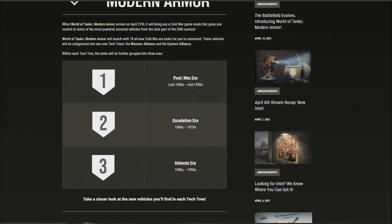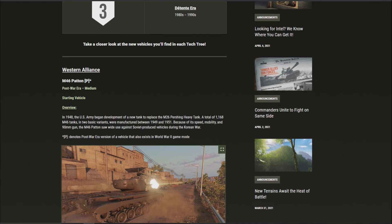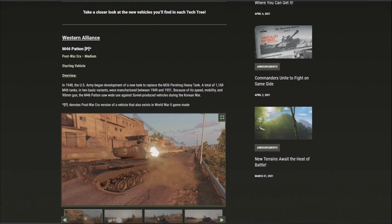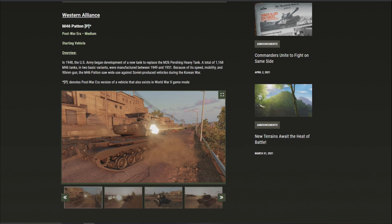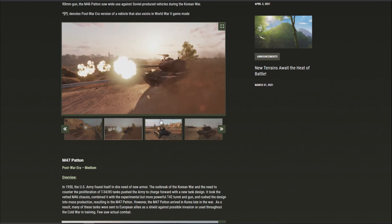Looking at the new tech tree vehicles — the Western Alliance starts with the M46 Patton. In 1948, the US Army began development of a new tank to replace the M26 Pershing heavy tank. A total of 1,168 M46 tanks in two basic variants were manufactured between 1949 and 1951. Because of its speed, mobility, and 90mm gun, the M46 Patton saw wide use against Soviet-produced vehicles during the Korean War.